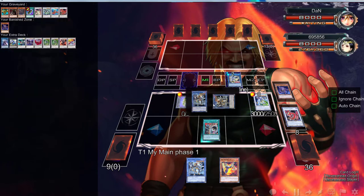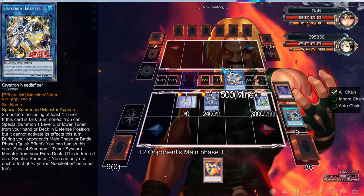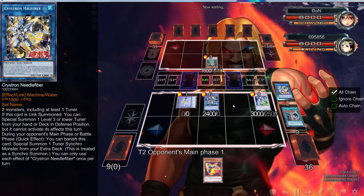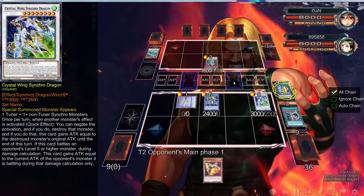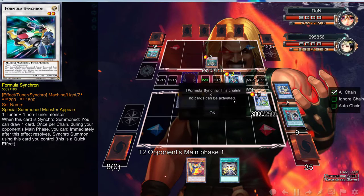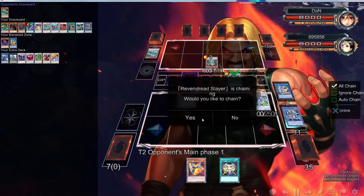We're going to just use the Tazouken here. We're going to activate this and then tribute off this Tazouken since we don't need it. During his turn, what we're going to do is use his effect to go into Formula to draw a card, and then synchro with Formula and Slayer. Once again we're going to activate this effect — it looks like it's about to work. Is this banished? I didn't know that.